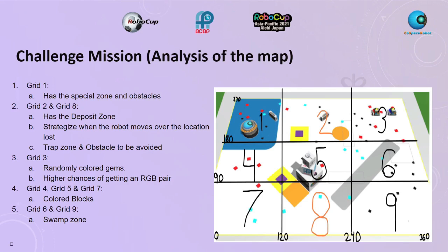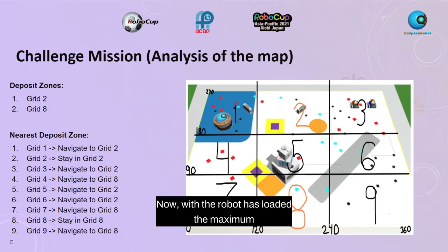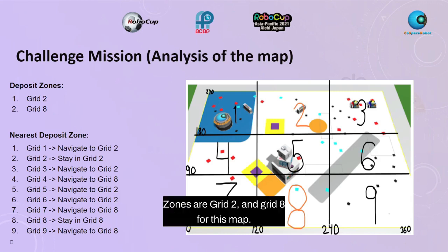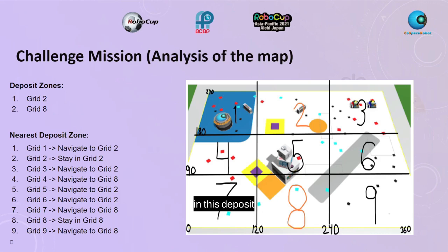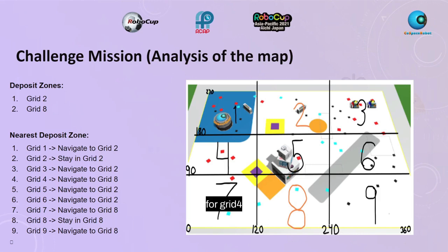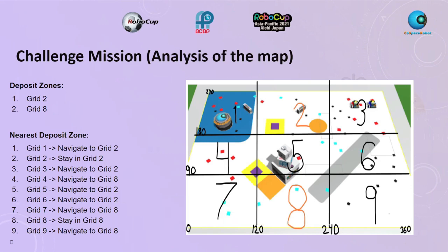Grid 4, Grid 5, and Grid 7 are just colored blocks. Grid 6 and 9 are mainly made out of the swamp zone. Once the robot is loaded with the maximum number of blocks — six — it navigates to the deposit grid. The deposit zones are Grid 2 and Grid 8. The nearest deposit zone for Grid 1 and Grid 3 is Grid 2. For Grid 4 and Grid 7, it is Grid 8. For Grid 5, it is Grid 2. For Grid 9, it is Grid 8.